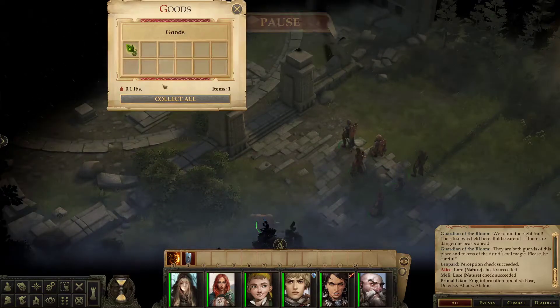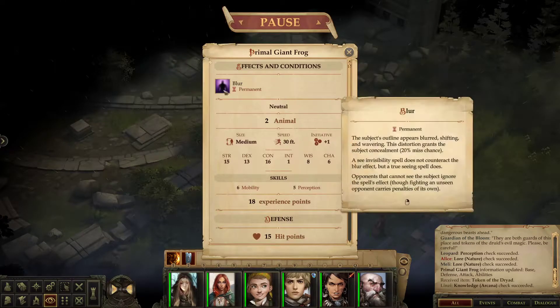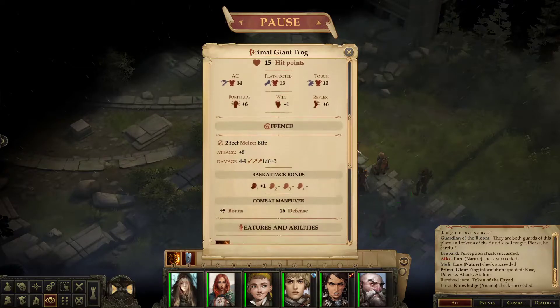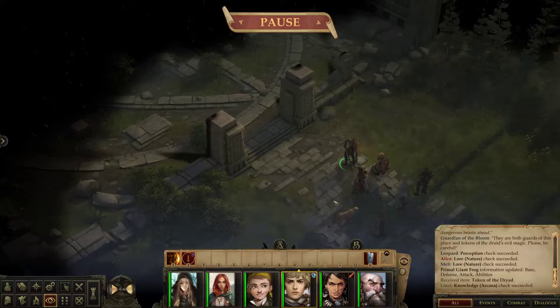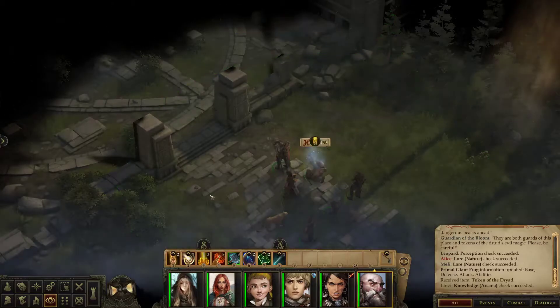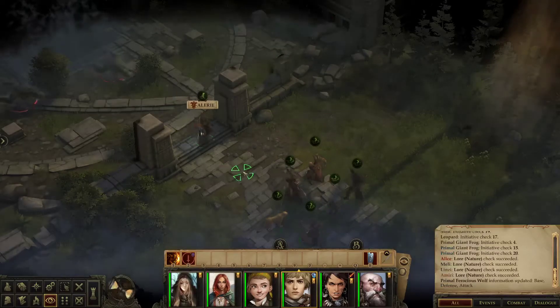We've got dryads and primal giant frogs here. The frogs have Blur permanently, but modest stats — these are probably the easiest enemy here, with rubbish armor class. A 200-pound frog — I'm listening. We're going to try to take this relatively carefully, though people say it was better before I arrived. We're going to lure them to us.